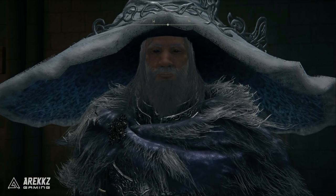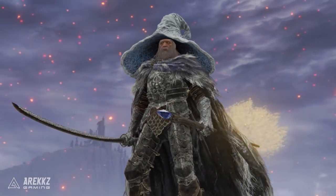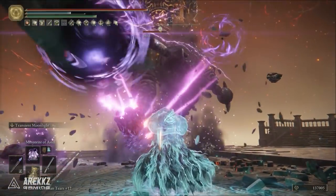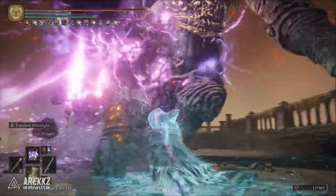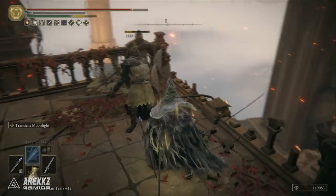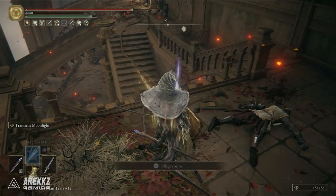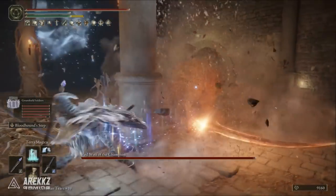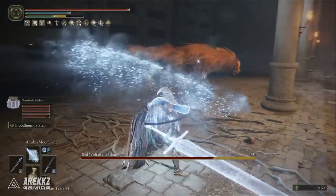This build is themed around becoming a warrior version of Gandalf — we want to have the sword that Gandalf has, we want to have the staff to do our spellcasting, and of course with the Snow Witch's hat and the rest of the armor I've gone for, I think it has a really good looking theme. It is also frost focused, so we will be focusing more so on the frost spells, but we're not bound to them because we still do incredible damage with all of the other spells anyway.